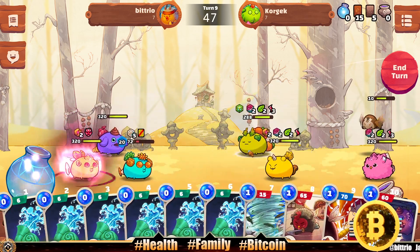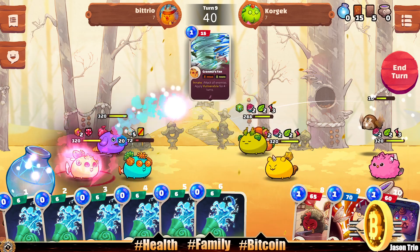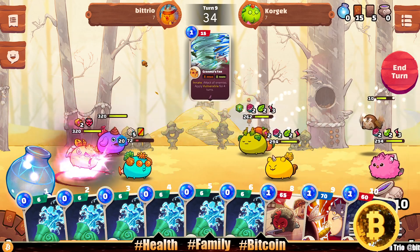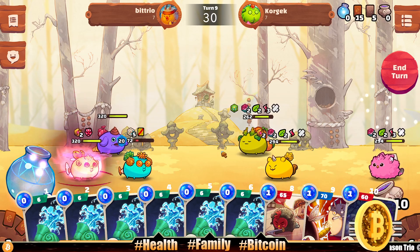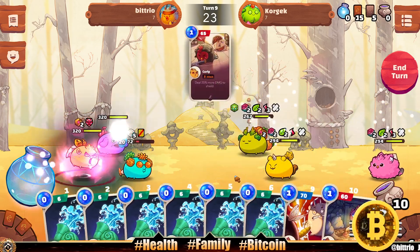Alright, let's heal our Booyah. Grandma's Fan — attack all enemies, apply Vulnerable. Let's do that and see how hard we hit here. 26 damage — that'll at least kill the Mavis. Not the strongest hit, and we have Curly too but that's not the best either.